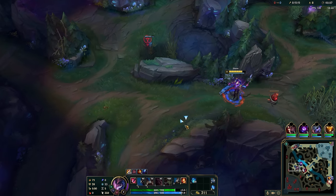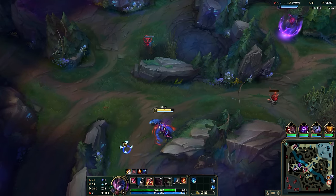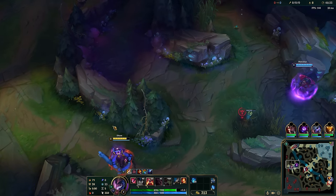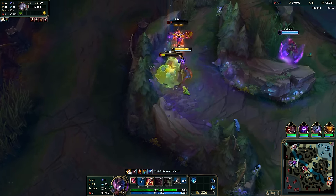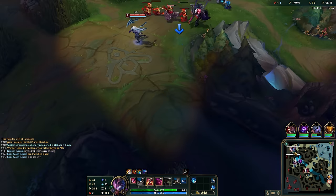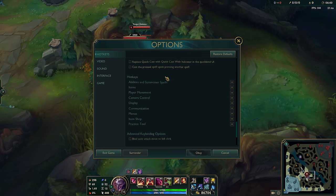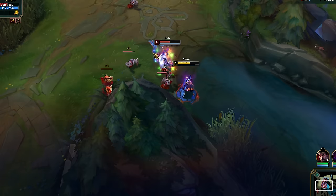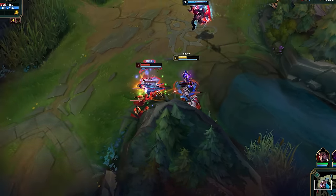Irelia is losing farm. Here I know the bush is warded, therefore I walk outside of its vision range and Q through the terrain to get to Briar. Pro tip: to make sure you don't misclick, you can bind the key to target enemy champions only. This helps quite a bit when an enemy is stuck inside the minion wave.